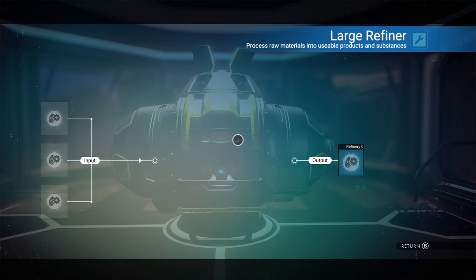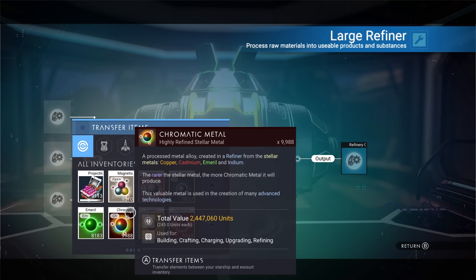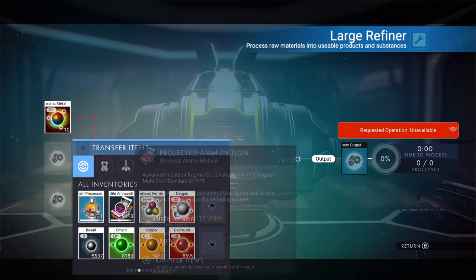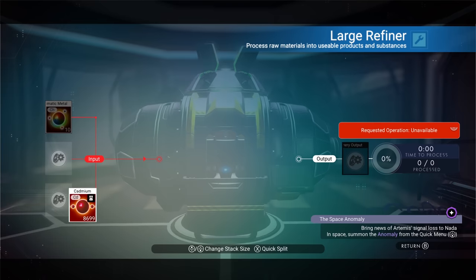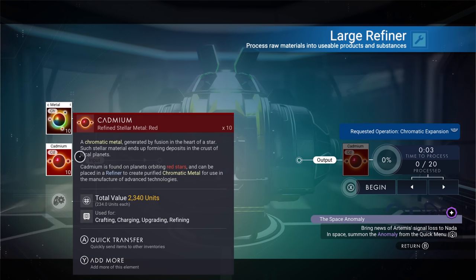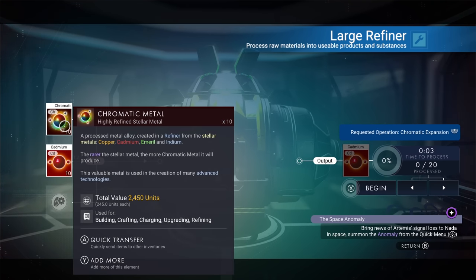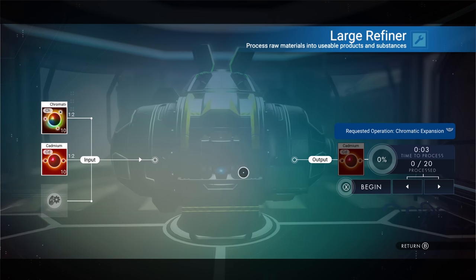There's good old reliable chromatic metal expansion. We used to put chromatic metal in with cadmium — cadmium was my go-to because it was really easy to get and made a whole stack. Well, it only goes one to two now, so you can make double your amount of cadmium. It used to be one to four, they cut it down to one to two, which kind of sucks, but they wanted to balance it out.